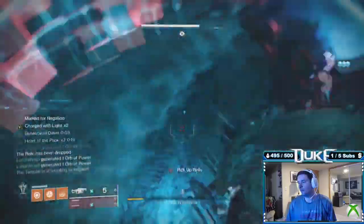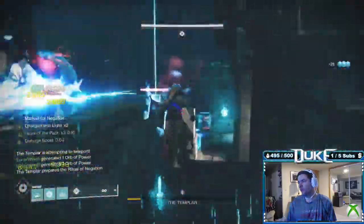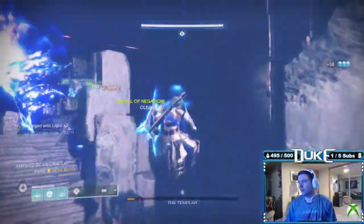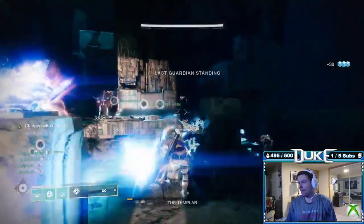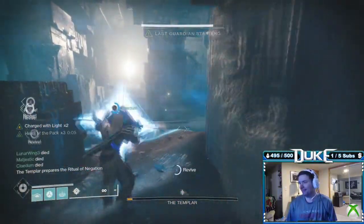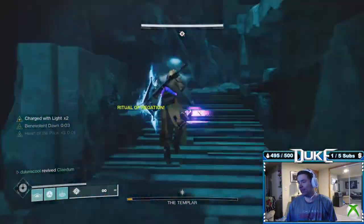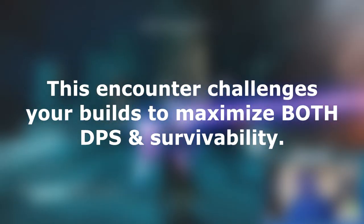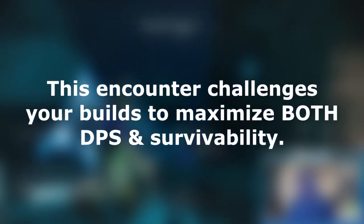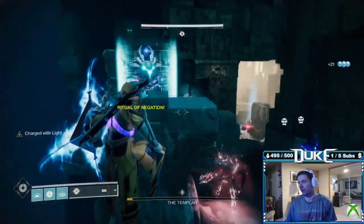Note that without the challenge, these Oracles marking you can easily be ignored by just quickly cleansing in middle, but due to needing to continuously block Templar's teleports for the challenge, this is unlikely to work out well in most situations. In short, we need to fully maximize both our ability to dish out very high damage while also staying alive, because a dead guardian does zero damage.